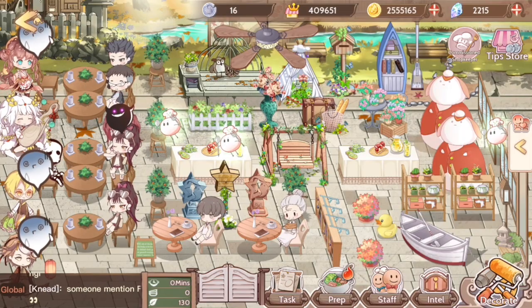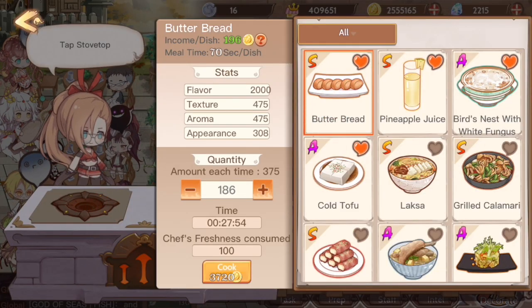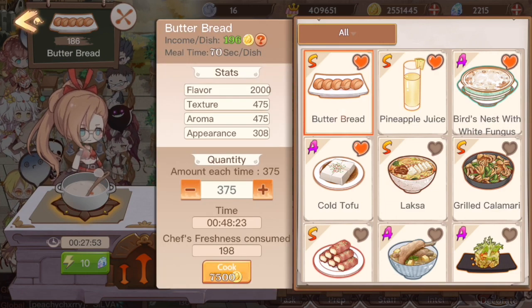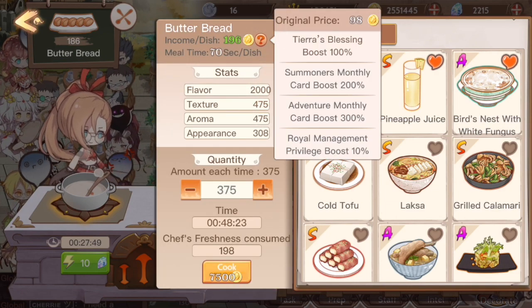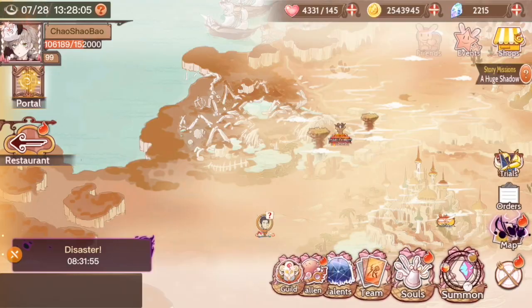I'll do a whole restaurant guide later, but basically you need to know that selling dishes, presumably with more flavor, gives you fame, and dishes with a lot of texture, or just a high amount up here, give you a lot of gold. So yeah, let's keep going.